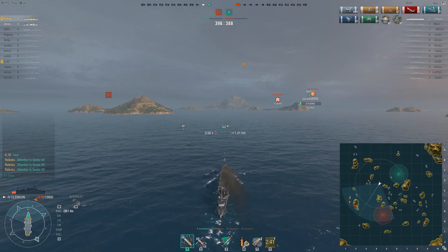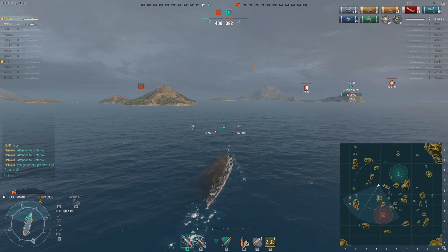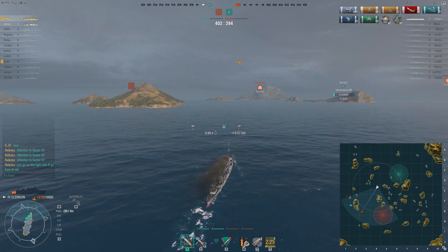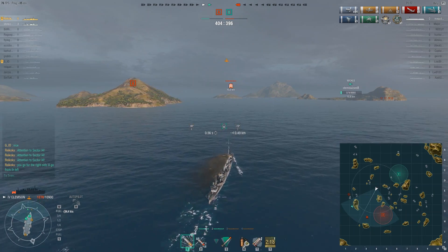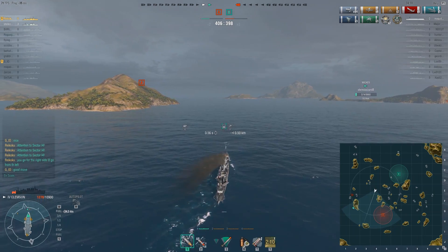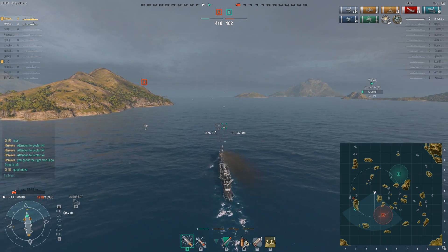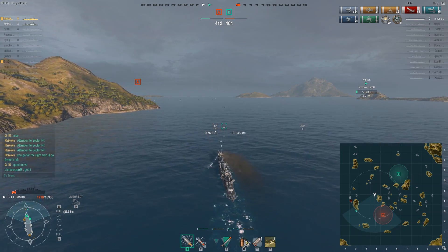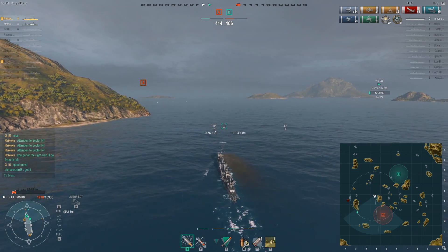You've got to take advantage of every single salvo. That St. Louis at the very beginning was not engaging as effectively as it probably could. You would prefer to engage the closer target — whether it's a destroyer or not is irrelevant; it's easier to hit a close target no matter the class. Maybe the battleships get one more salvo on Ray and take him out — then he's not able to protect their base and they lose. There are so many decisions that really impact games like this, but it's so fun to be a part of them.